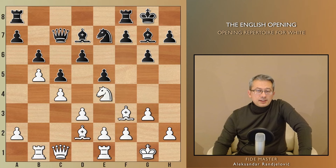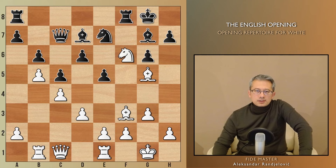But Laskier saw something better. With the a8 rook x-rayed by the light-square bishop, arises the chance to play Bg5. In case of f6, Nxf6, Bxf6, Bxa8, Rxa8, and Bxf6 — White is winning.